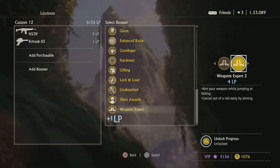Weapon Expert 2 — a lot of people don't say it's worth it, but sometimes it can be if you have an extra loadout point. You can catch a lot of people off guard by canceling your roll early — especially if you roll behind a piece of cover and your character instantly pops up. It can really catch people off guard.